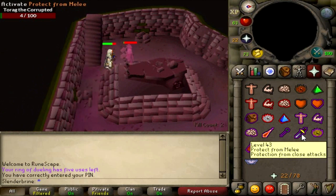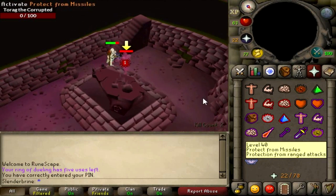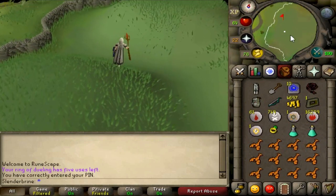Next up is Verac. Verac is a little bit different — we can pray against pretty much all of the brothers easily, with the exception of Verac. The thing with Verac is that Verac hits through your prayer, which means that even if you're praying melee, Verac can hit through that. Let's go up the stairs and move on to Verac.